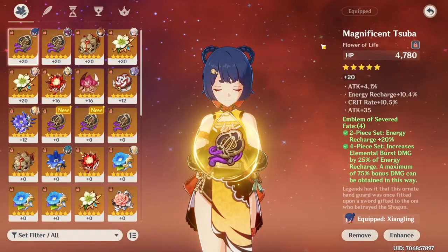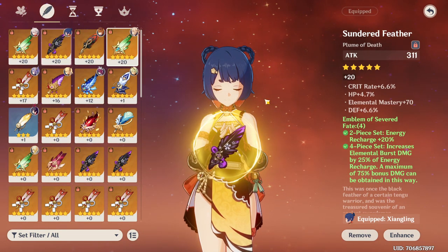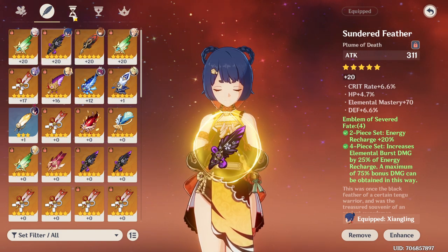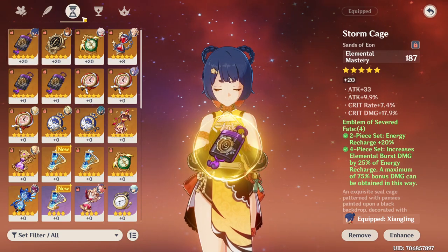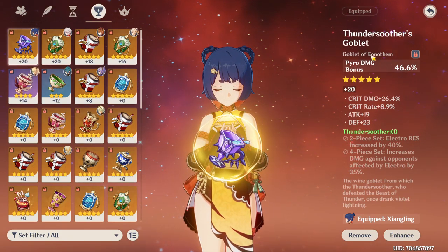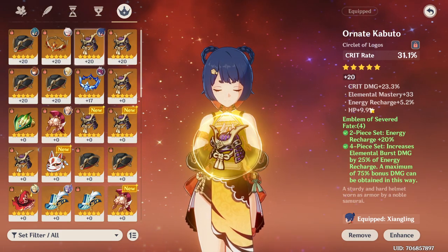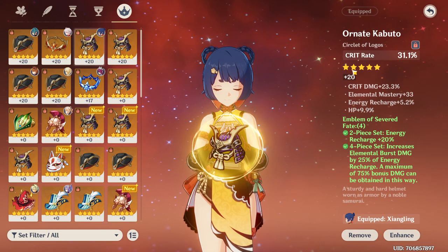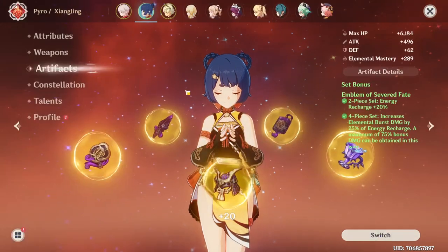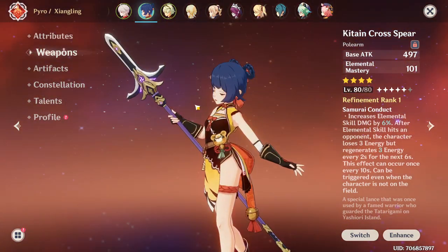Let me show you guys the artifacts I used. This one has a good amount of crit rate and energy recharge, and also some elemental mastery, though more energy recharge would be better. Some attack percentage rolls, all crit here, and one roll into attack. The pyro damage piece went all into crit — incredible. The crit rate piece rolled once into HP and once into elemental mastery, but the rest went to crit damage. Overall, Yanfei looks pretty stacked.